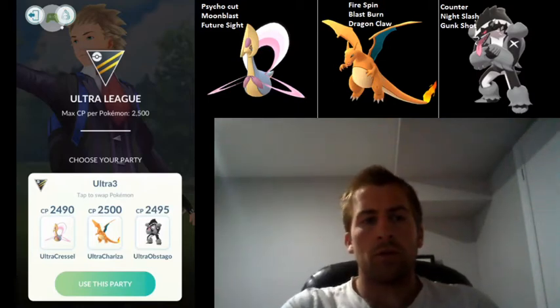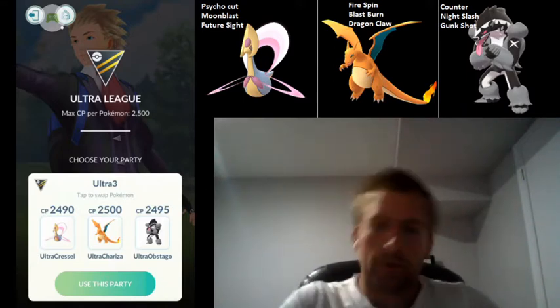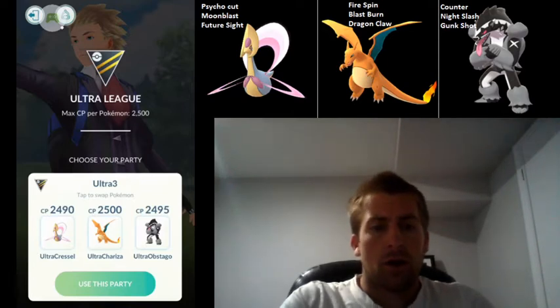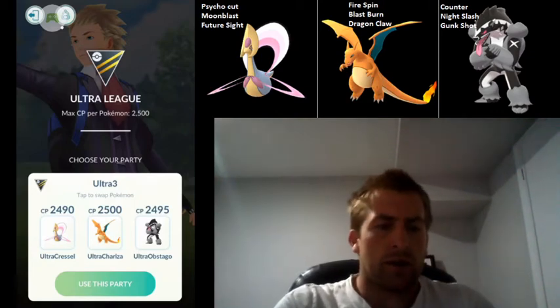What is up guys, it's Swammer here, back again with some more Ultra League action. Today I'm going to be trying out a slightly different team. I'm going to be swapping in Charizard for Swampert. Basically swapping in Charizard gives you an even stronger Registeel counter in the back, and is perhaps a slightly less predictable pick. So let's go ahead and get into the battles.